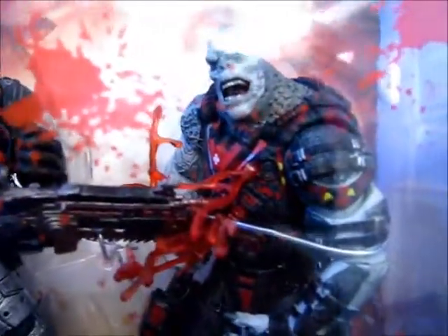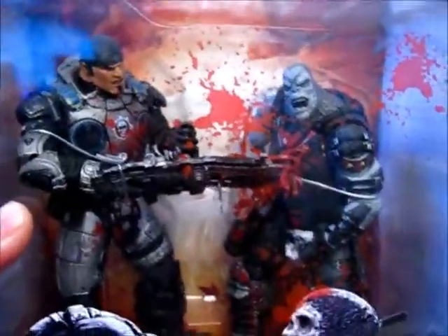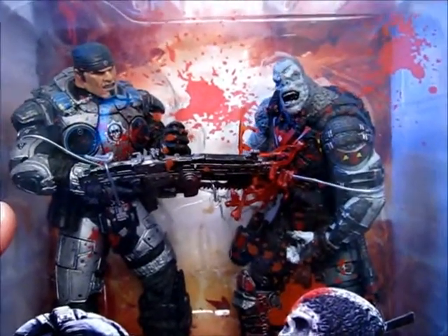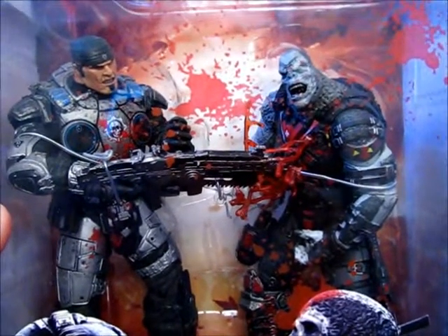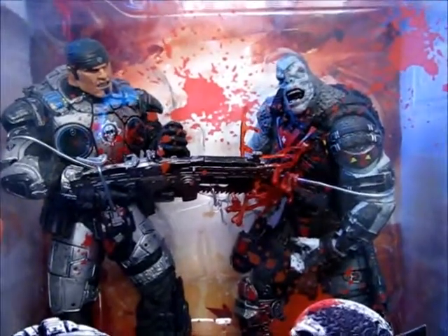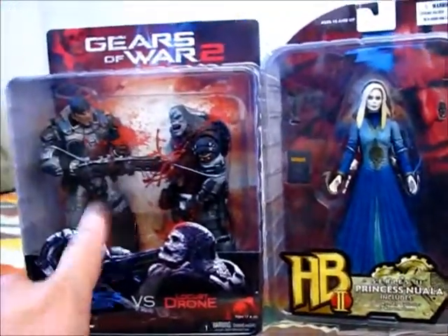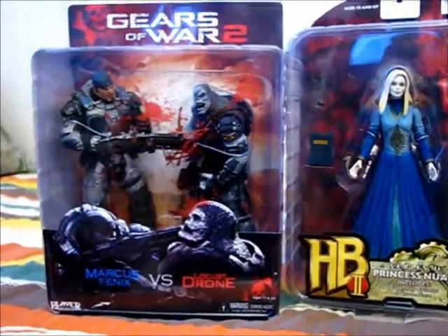What we have here is a Gears of War 2 Marcus Phoenix versus Locust Drone set. This is the one where Phoenix is taking out a drone. This set was on sale at their site for only $15, which is a really great deal because this set normally goes anywhere from $25 on up. I was real happy to see this on their website. Two cool figures — one to get me started on a new line of figures, and a continuation of my Gears of War collection.